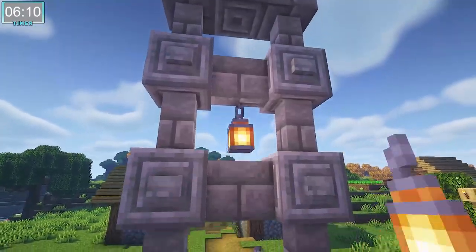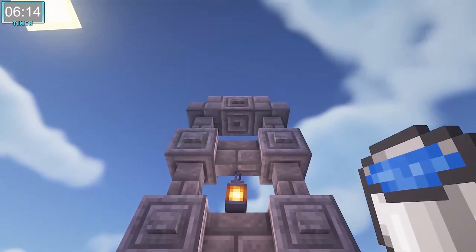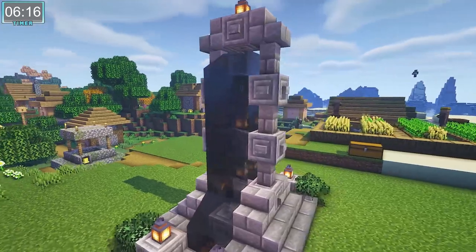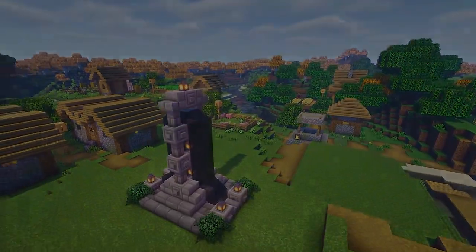Now we're going to hang two more lanterns here in the middle, and this will give us a really cool ambient light behind our water when we're looking at it at night. And with the water flowing, that's our third fountain completed, and we did all three of them in under 10 minutes. That means you can put these in your world and have it looking great in no time.